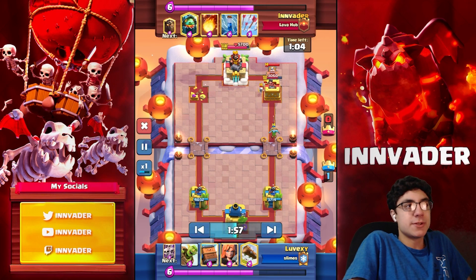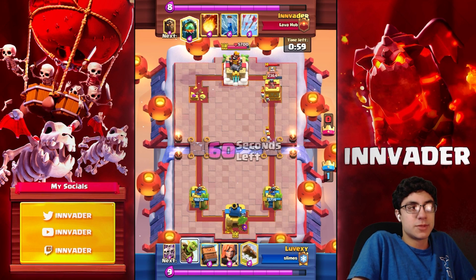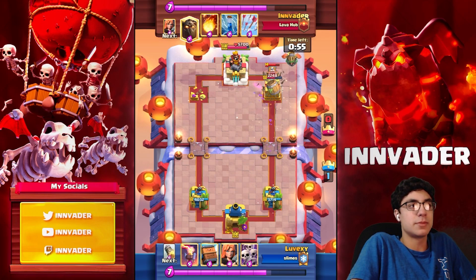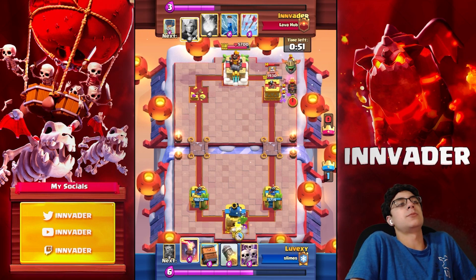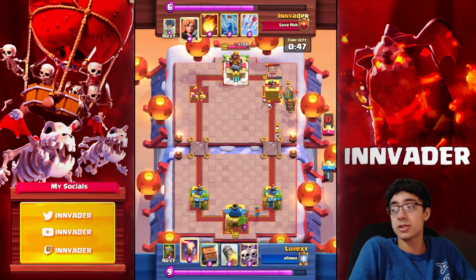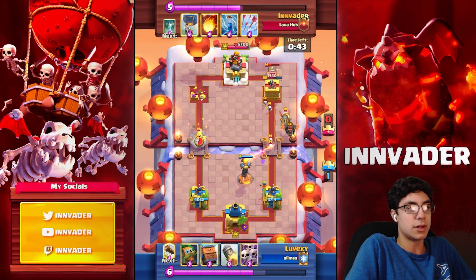I went Tombstone in the back because that's a play I like to do against goblin barrel and graveyard decks. Against graveyard, it kind of immobilizes them — you're not going to get as much effectiveness out of a graveyard played on top of a tower with a Tombstone. Same with the goblin barrel — you just prevent a couple hits. It's really nice.